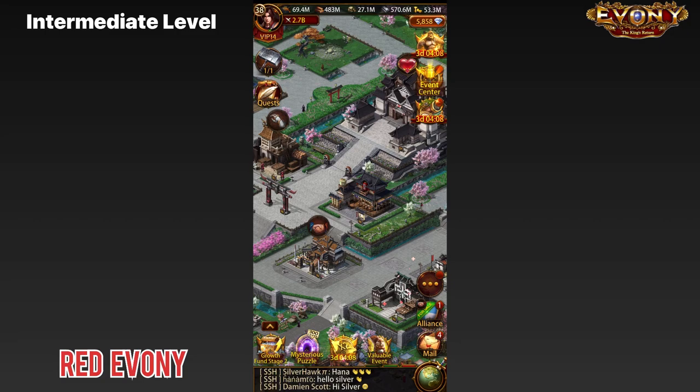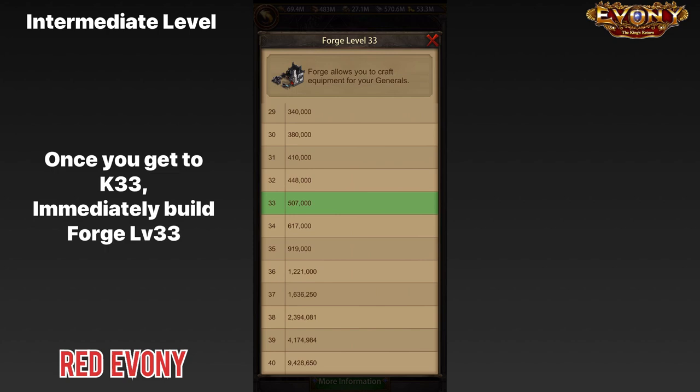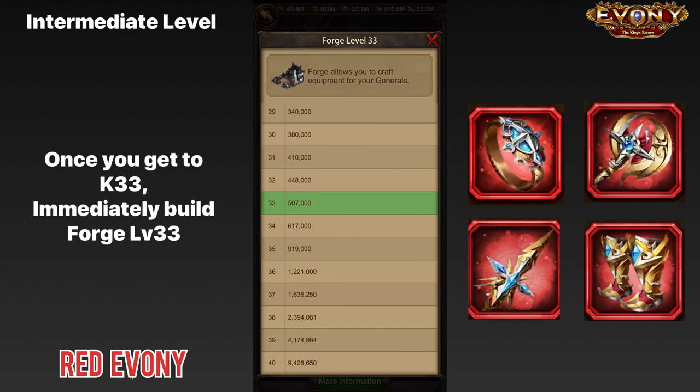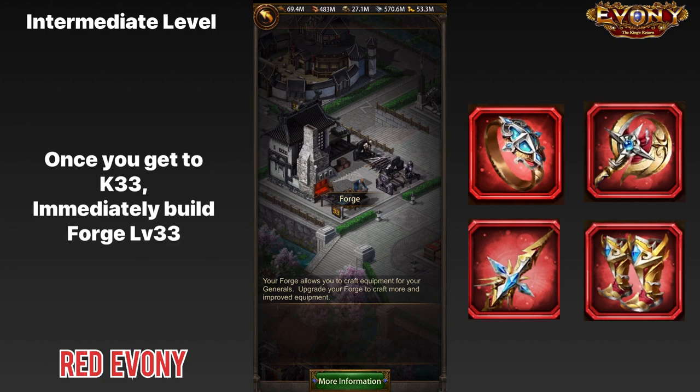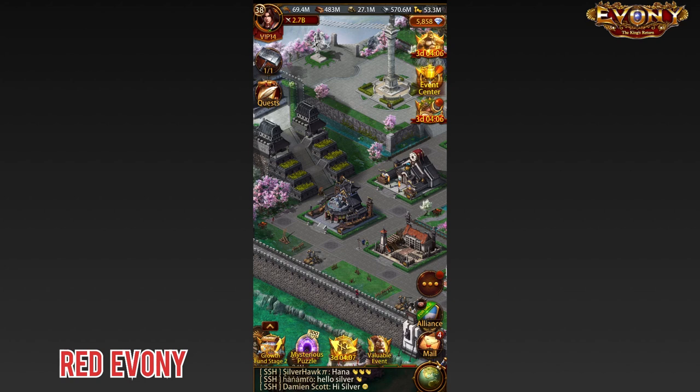As you progress through the intermediate stage, once you get to K33 you'll want to get your forge to level 33, because that's when you unlock the ability to start building Achaemenid gear for your sub-generals. Start building yourself a few pieces of gear to put on your subs. In addition, if you have any spirit beasts with debuffs — Ninetailed Fox, Godzilla, Pegasus — you'd also want to stick them in your subs if you're not using them on any other significant generals.